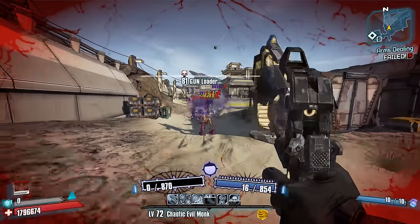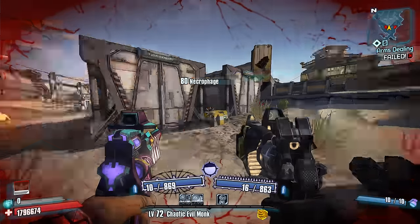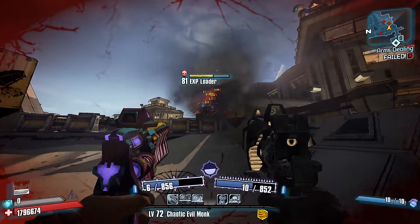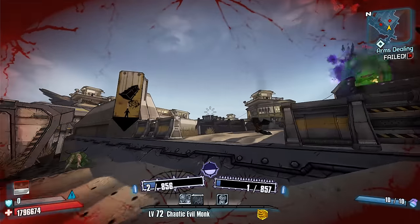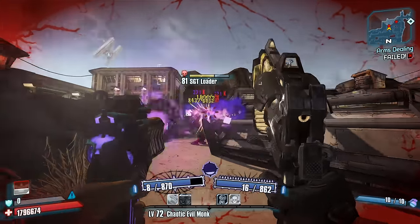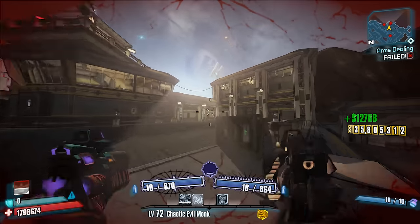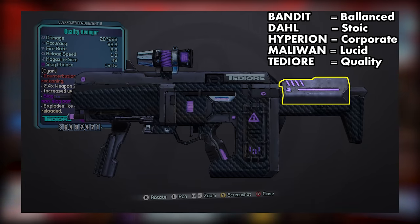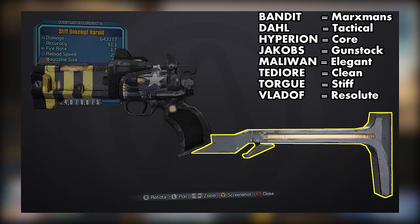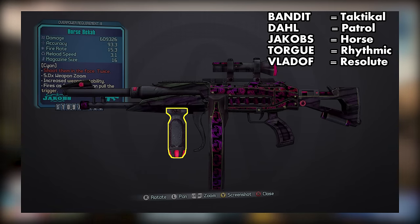Number 8: the Stability Plus Accessory. The stability accessory can be somewhat difficult to recognize across SMGs, snipers, pistols, and assault rifles. The important thing to keep in mind is that snipers and assault rifles have vertical grips, SMGs have a bulky protrusion that hovers over the stock, and pistols get a stock that extends out of the pistol grip. I'll go ahead and showcase what the Stability Plus accessory looks like while also showing some of the prefixes that your weapon could potentially have — here are SMGs, snipers, pistols, and assault rifles.